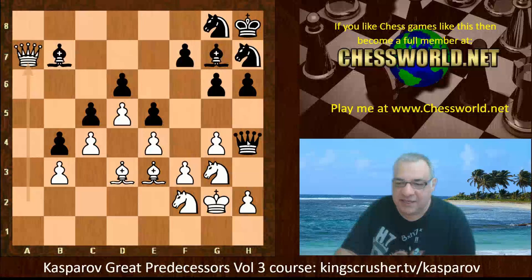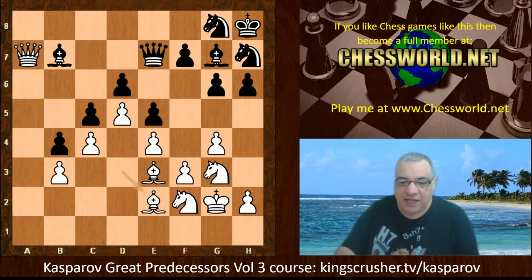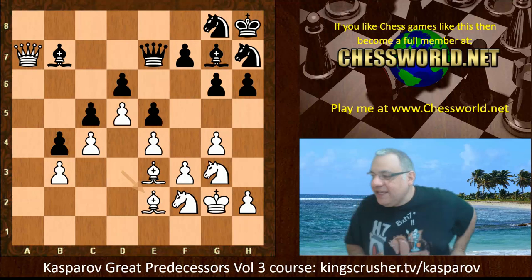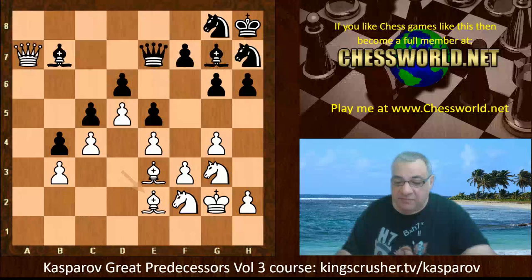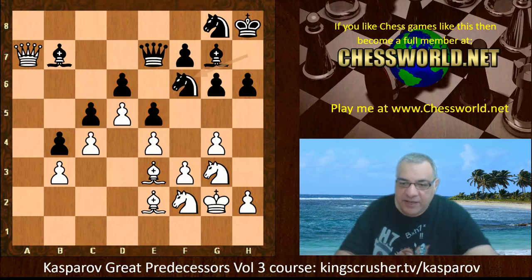After a-takes it's getting very precarious for black. If c-takes, then c5 looks to create a passed pawn — positionally very dangerous. Black took with the a-pawn, also avoiding the immediate problem of c5 followed by Rook takes a5. White traded off the rooks and infiltrated via the a-file with Queen a2. This queen is a real nuisance in black's position. After Queen a7 — driving the black queen back — black is getting really passive.